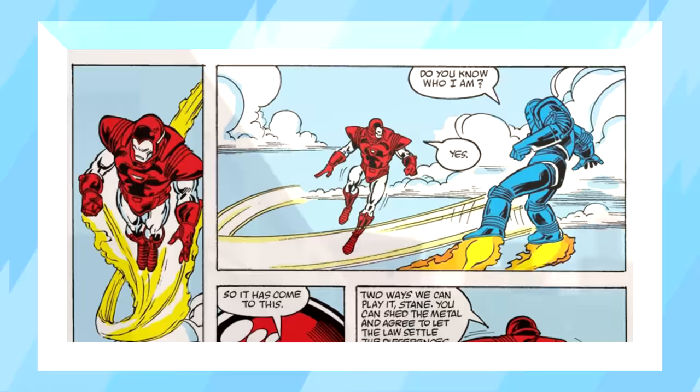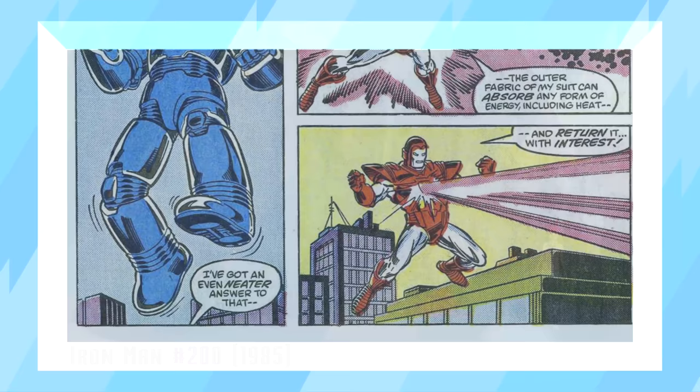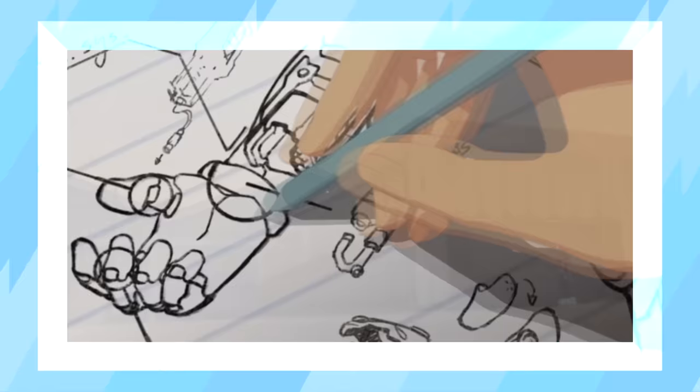But if it's a full-on upgrade to the basic suit you're looking for, we need only look at the Silver Centurion. While never officially named in the show, this armor's design is heavily inspired by the Silver Centurion armor from the comics. The comic version was designed to take down Obadiah Stane in his Ironmonger armor, and in Armored Adventures, the Silver Centurion suit was created for a somewhat similar purpose. After encountering villains with tech able to contend with the Mark I, Tony built the Silver Centurion — a slightly more upgraded version of the Mark I. It's mostly identical, except for its bulkier gauntlets and the slightly different color scheme.